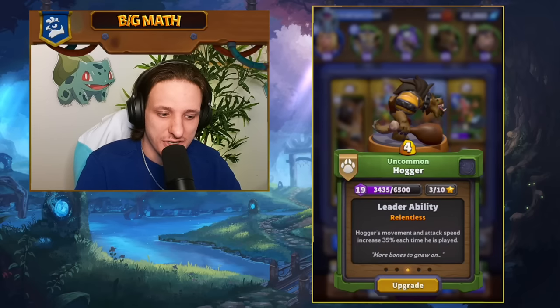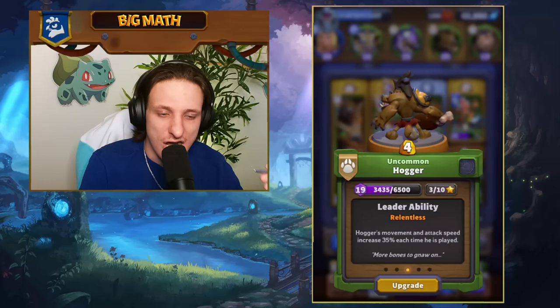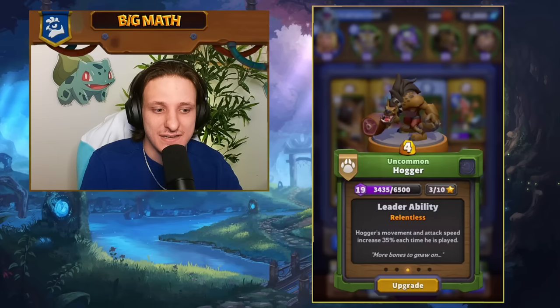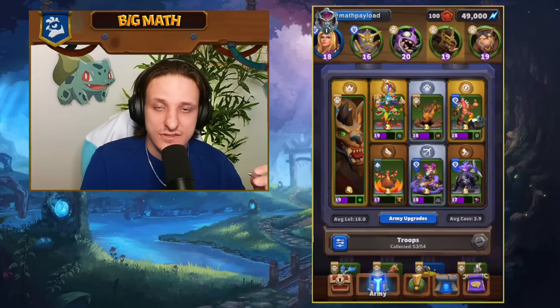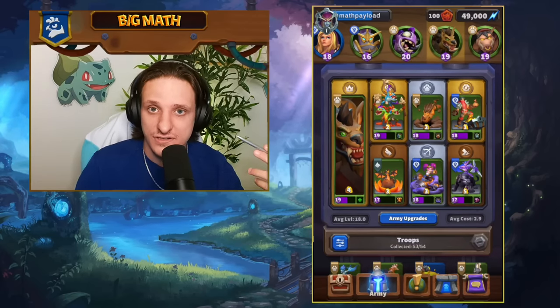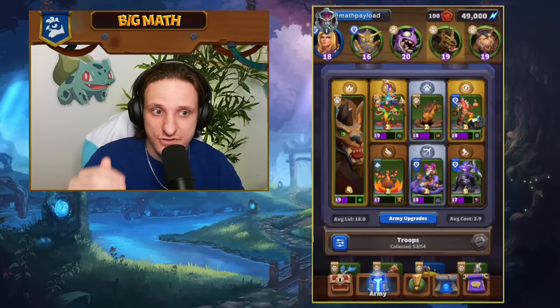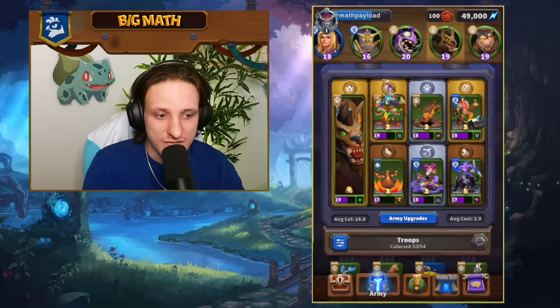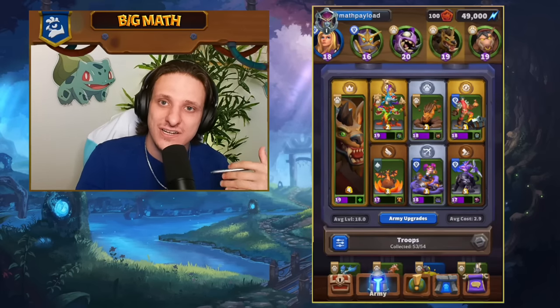The idea behind Hogger is his Relentless ability — Hogger's movement and attack speed increase by 35% each time he's played. So you want to play him as many times as possible, making him much stronger. You do that by cycling through your deck quickly with lots of cheap, low-cost minis — one, two, and three cost units — so you can get back to Hogger as fast as possible.